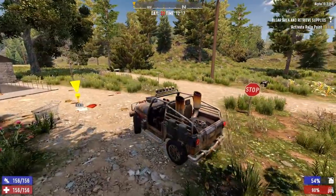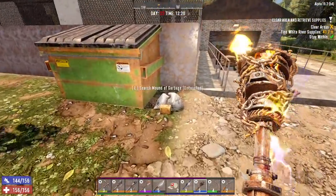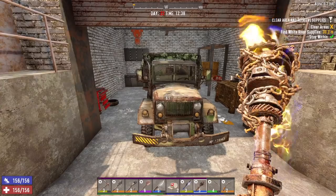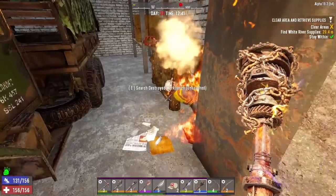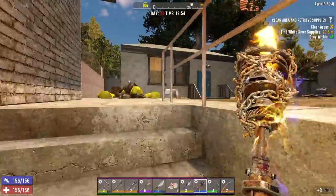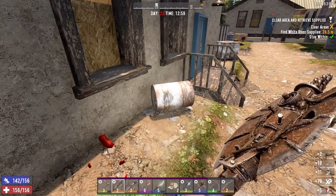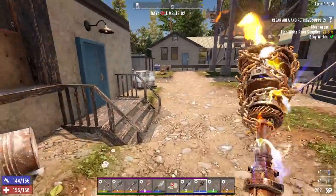We already looted this place — the US Fire Post — but that's alright, we'll do it again, there's decent loot here and we'll get a reward from Jen. I know there are dogs in those kennels. Last time they bolted out and chased me into the building. We're going to play it a little smarter this time. Let's clear and loot this building first before we do anything else.